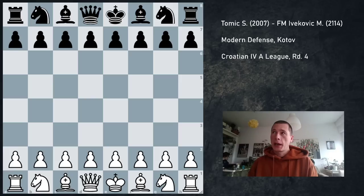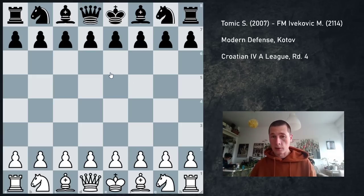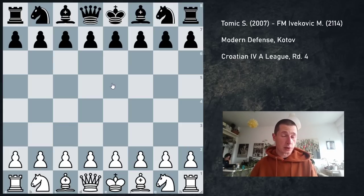Their team has two different players that usually play on board one, and I wasn't sure which one was going to play, so I had to prepare for both. They both have pretty similar repertoires and they both like playing d6, g6 systems — so either the Pirc, the Modern, or the King's Indian. And I've prepared for a long time. There were several variations that worried me, several that I wanted to avoid, and several that I wanted to enter.